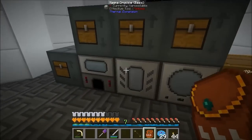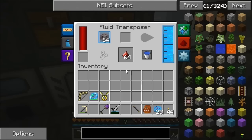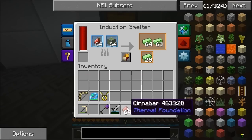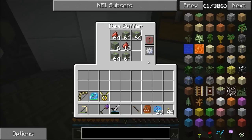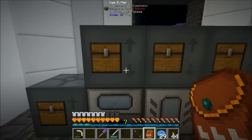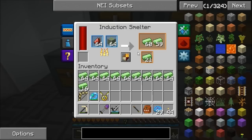Someone asked last episode why I'm using these item buffers rather than just using chests. The reason is because they have this configure IO, so you can set them to push and pull. It's like a chest but with the ability to push and pull into and out of inventories, which is very nice. I've got a lot of uranium in there.